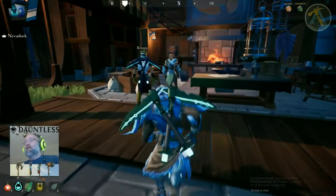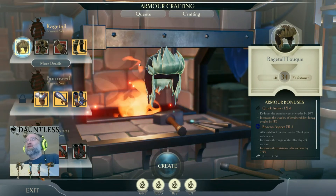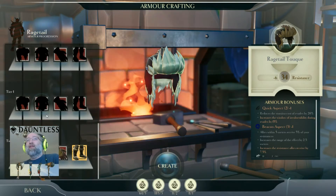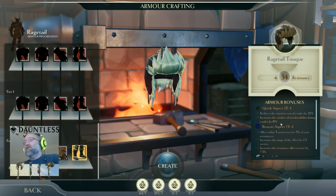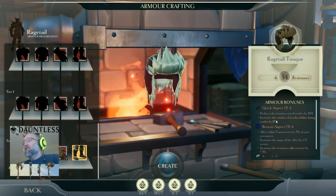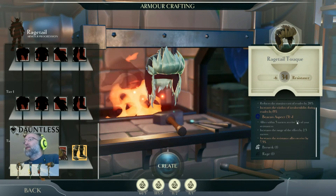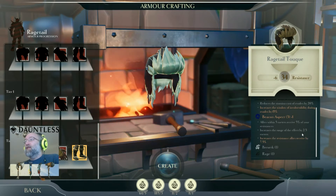Over here is your armor vendor for crafting. The nice thing about this — which I'm assuming they'll add to the weapon vendor too — is you can actually see stats as you upgrade gear. At tier 0 it's 34 resistances, and then it gives you extra stats. I'll link a community spreadsheet below that describes these more clearly. It reduces stamina cost of evade by 20%, increases the window of vulnerability during evade by 15%, and Beacon Aspect gives allies within 5 meters 5% of your resistances.